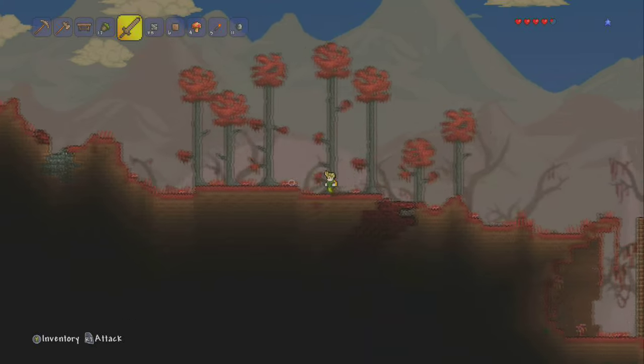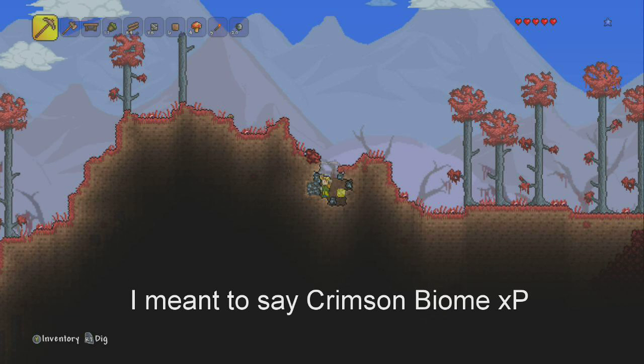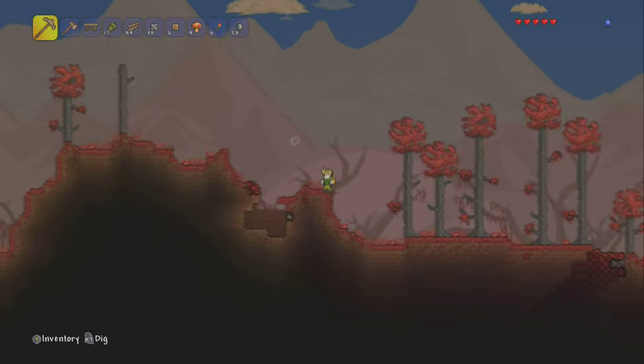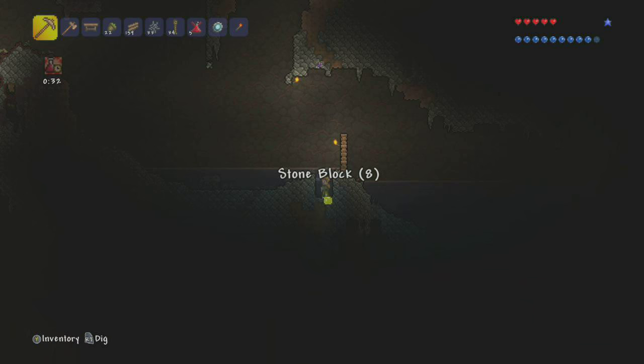Right here you can see in the background that my world seems to have the crimson biome. In my opinion I think the crimson armor is better than the corruption, to be honest. The reason for that is I prefer the crimson armor over the shadow armor — there's just something about regenerating health that I like.